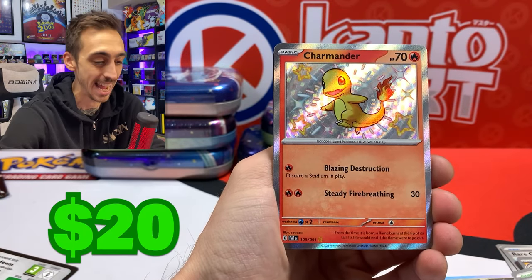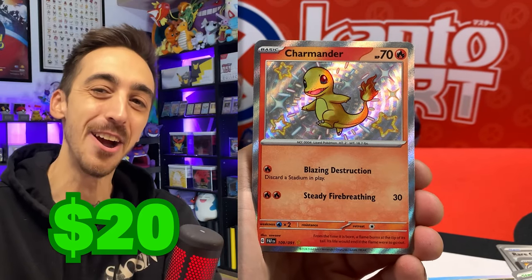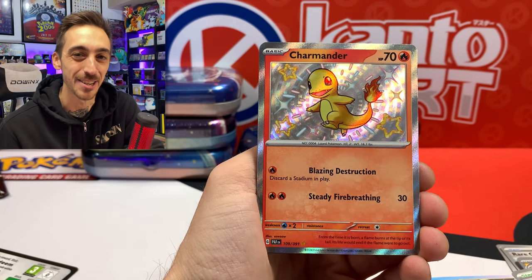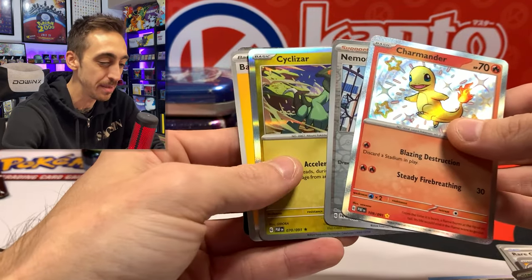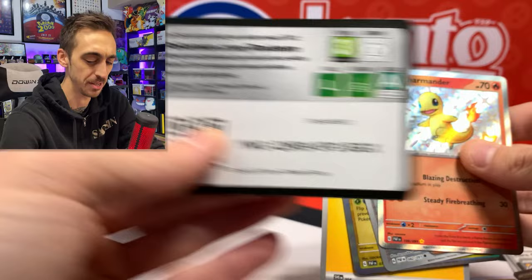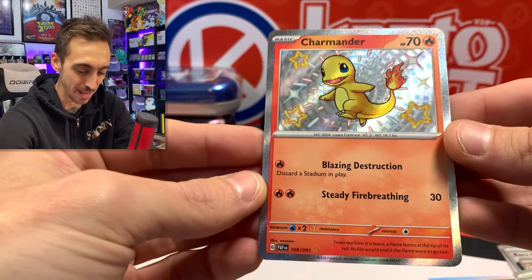We got Lanturn, and there we go — shiny Charmander! Talk about the Kanto vibes — it doesn't get any better than that. Could there be a double hit? Just a holo, but that's fine. Don't need to double it up when you get the shiny Charmander.